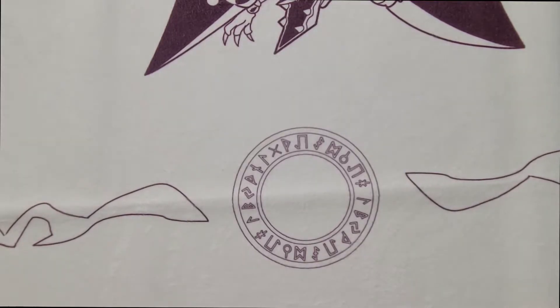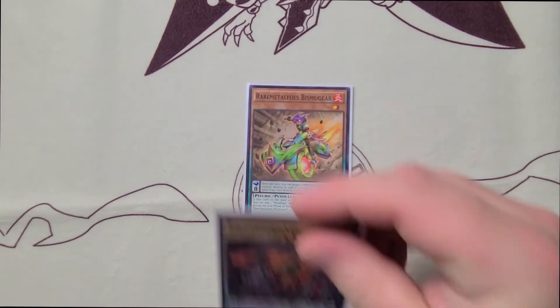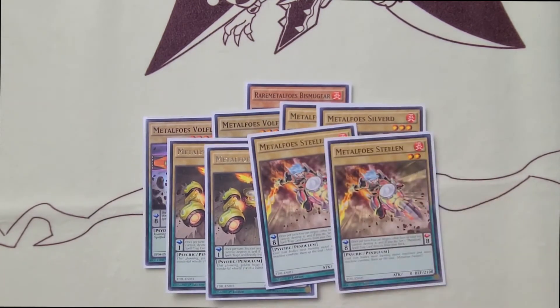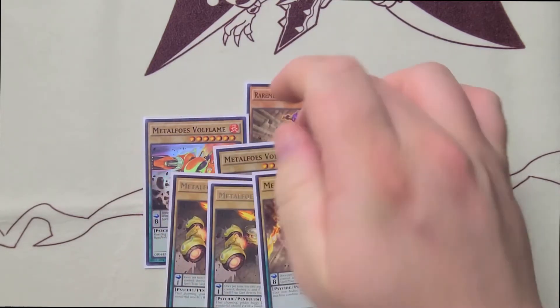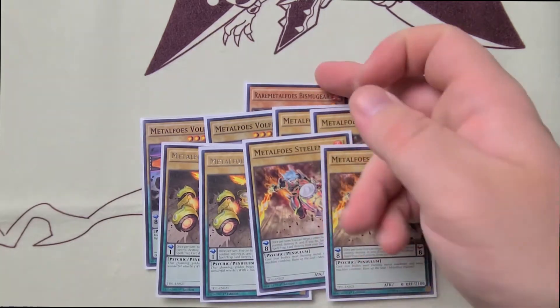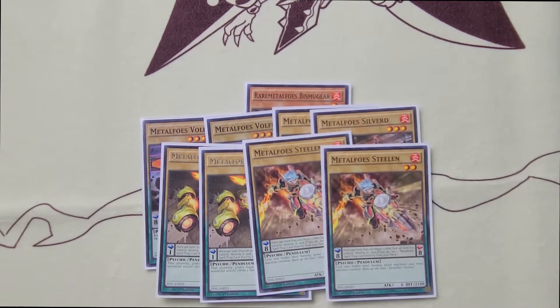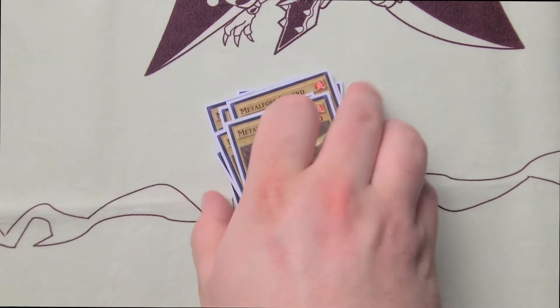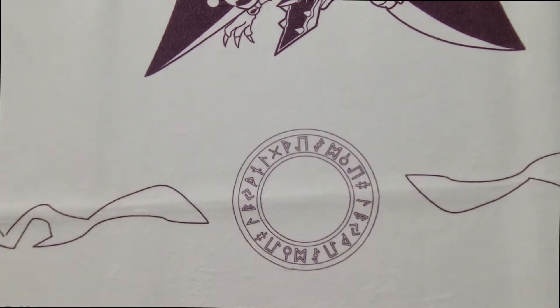Starting off the profile with the Metal Foe Engine: we have the one Rare Metal Foe Bismagear, then Double Wall Flame, Double Silver, Double Gold Driver, and Double Steeling — so you only play these nine. The Bismagear is honestly a cuttable card, but getting the scale recursion in the end phase after you've already done your 30-minute combo is quite relevant, so that you can have the Pendulum Summon ready for the following turn if they don't just scoop to your end board. The Metal Foe Engine not only enables your Inzektor cards, but it also allows you to continuously gain advantage by destroying the Metal Foe's Combination trap. They're really more combo enablers rather than the main engine in this deck — they all have the same effect: destroy a face-up card and then set a Metal Foe Spell or Trap from your deck.